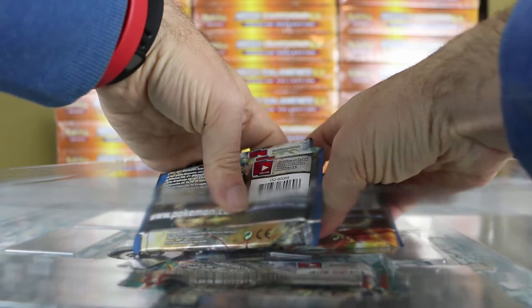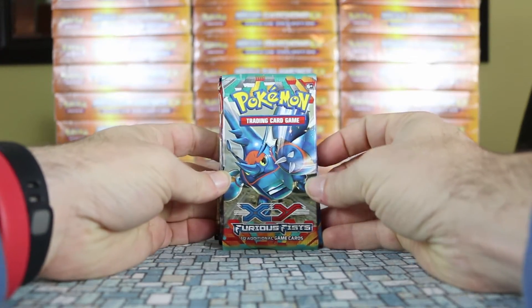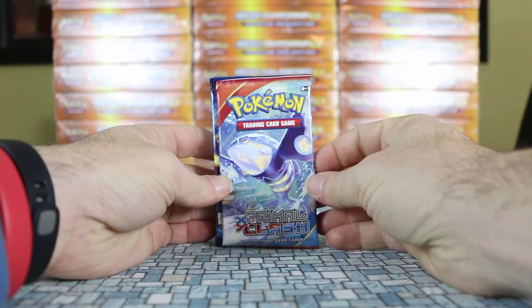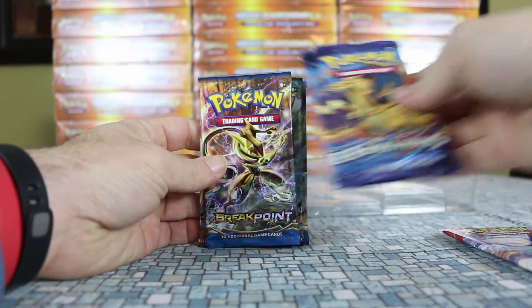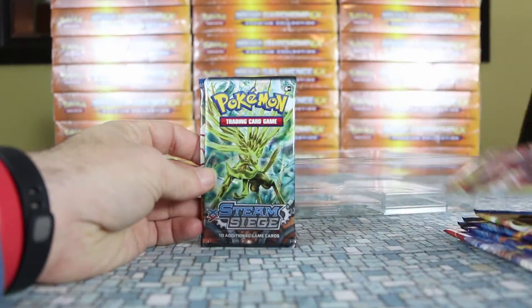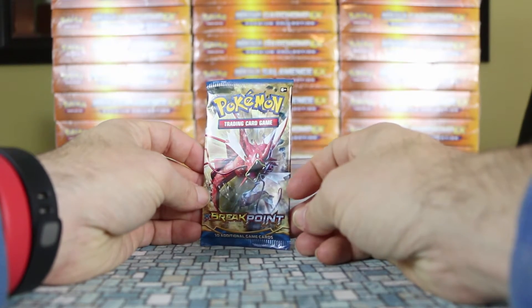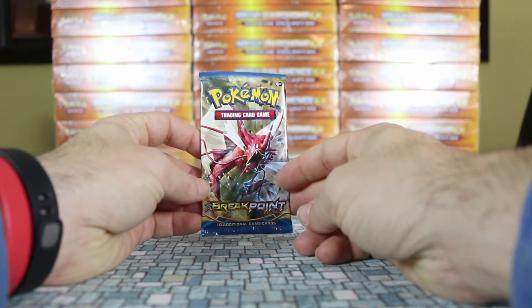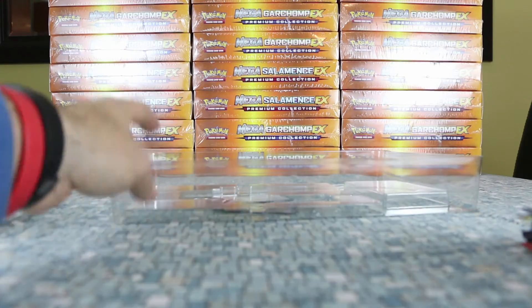Let's see which eight packs we get. We have a Furious Fist, a Primal Clash, two Evolutions, two Breakpoint, and two Steam Siege. So that's the full pack lineup included in the box.